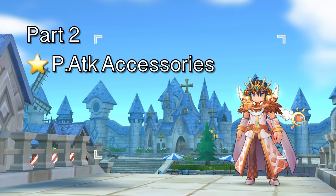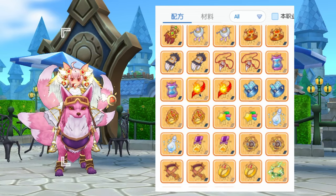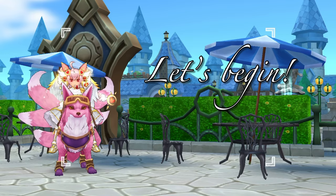As for the second part of this big accessory update, we'll take a look at the new tiers and synthesis of physical attack accessories. Note that the exact names may be translated differently once the patch is released in the SEA and global servers, but the stats and materials needed will most likely be the same. Alright, let's begin.